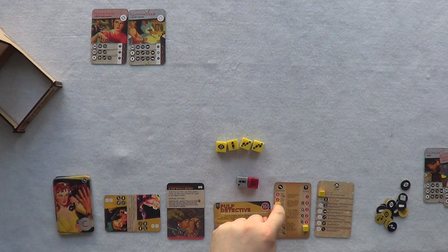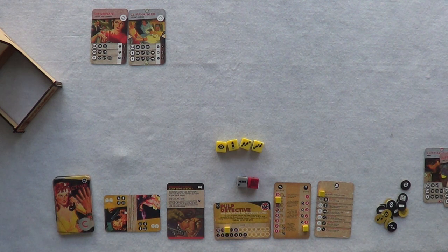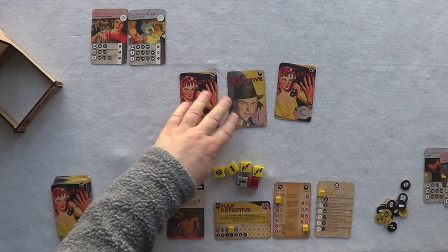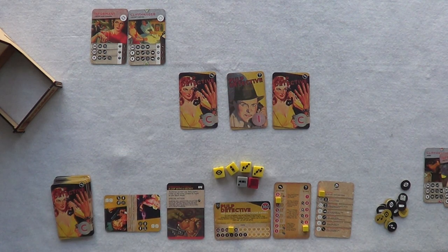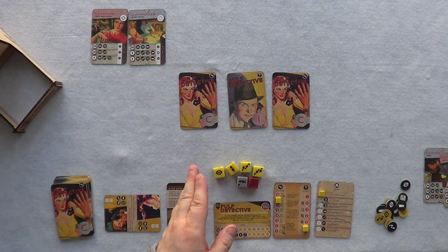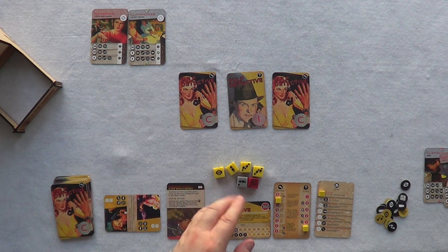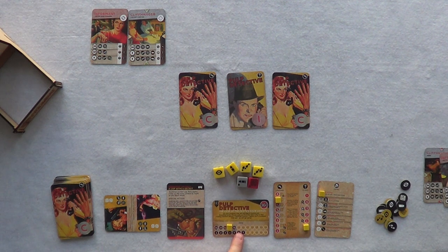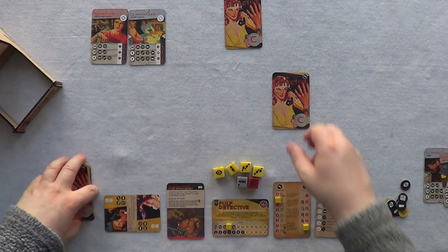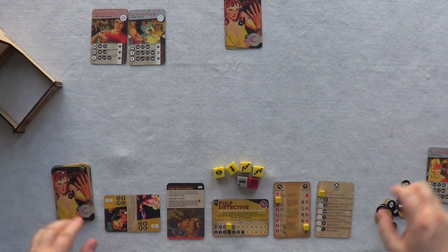I go from six stamina to seven — though you still only roll four dice. Time Marches On so we lose the time and go back to the Storyline Phase. Drawing three cards: if I get another stamina I can roll five dice, or I could go for a clue. I think I'll go for more stamina, putting the Informer back in the deck and the other card in the discard pile.